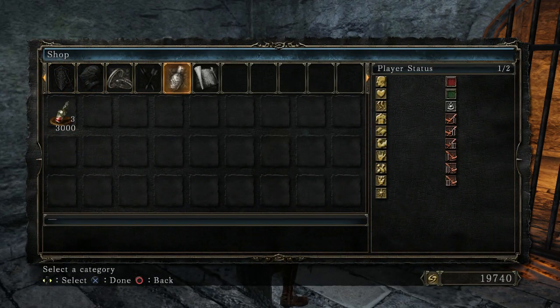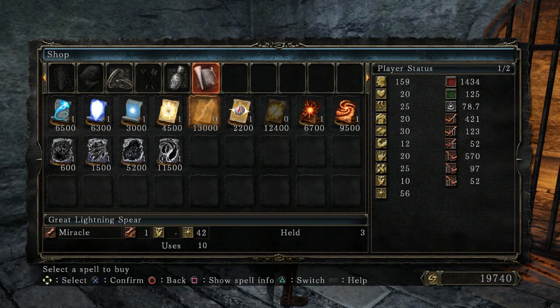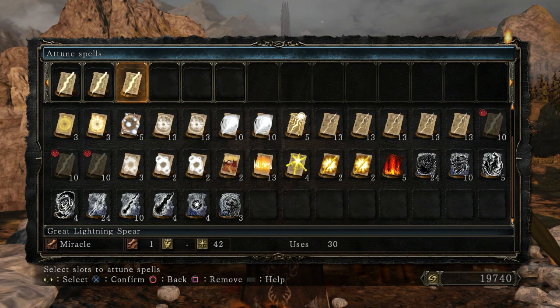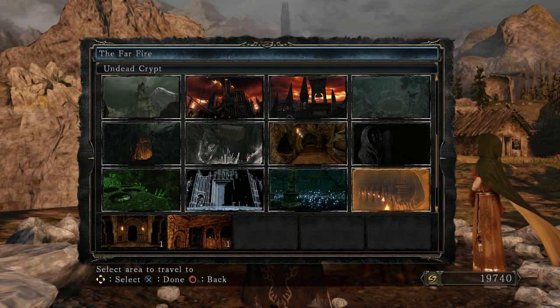I've seen a lot of videos that tell you how to acquire the Great Lightning Spear from Strayed or from the Pit in Majula, but I don't think I've seen a single video that tells you you can actually get a third scroll of the spell in Undead Crypt. I'd like to fix that.